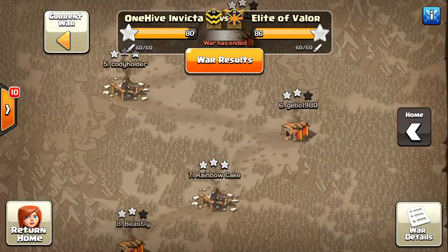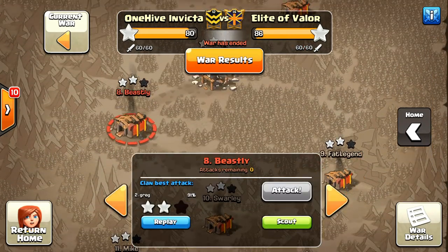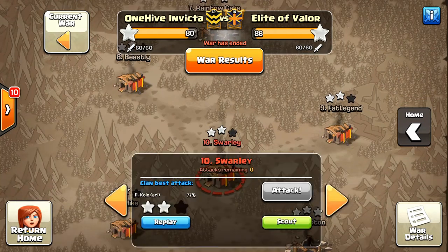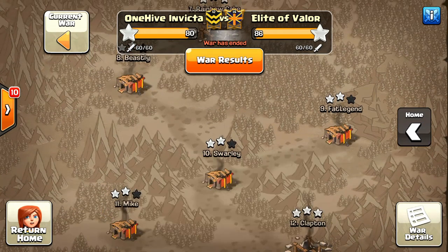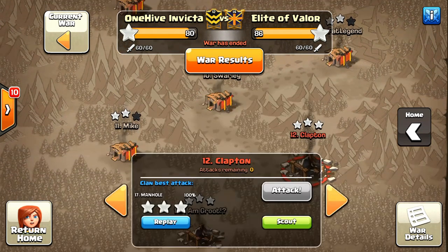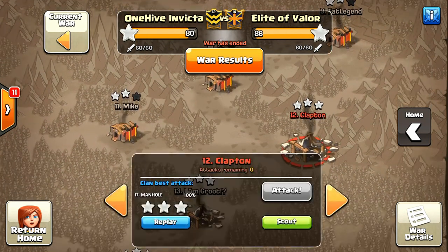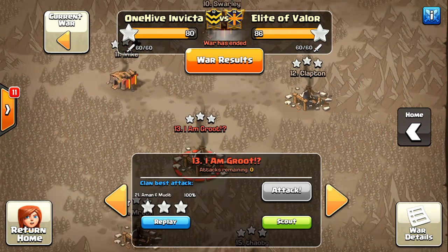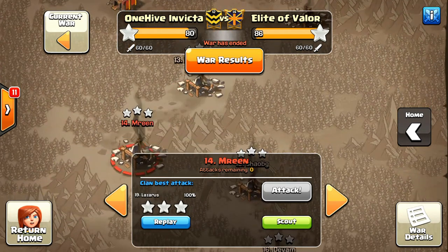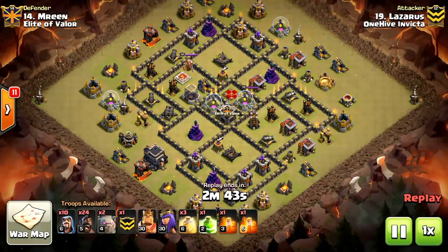Next up, that was my attack there on seven, using the same attack strategy. I'm playing a Town Hall 11 called Barbarian King. We had a few solid Town Hall 9 attacks. So we stepped it up really good this war. I was pleased with our Town Hall 9 play, which kind of gives me hope going forward, because we've had to make quite a bit of adjustment here. I thought this attack was fantastic.